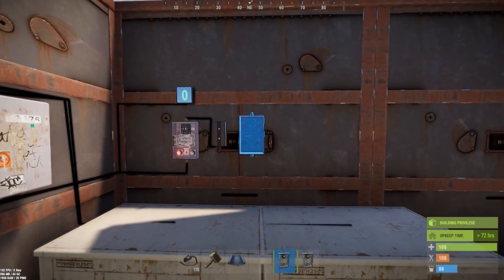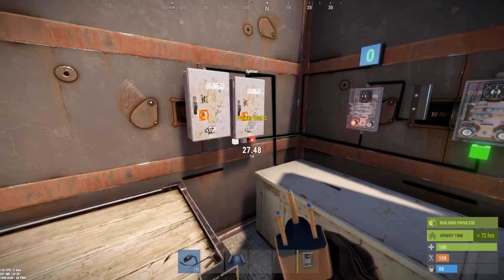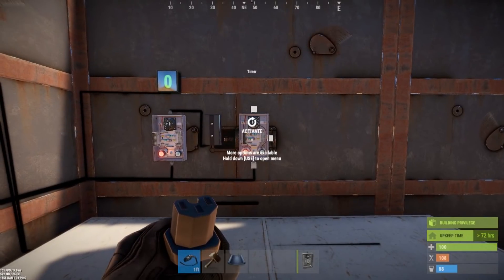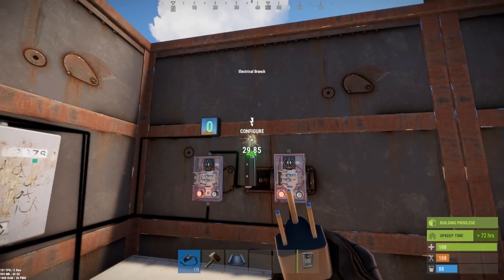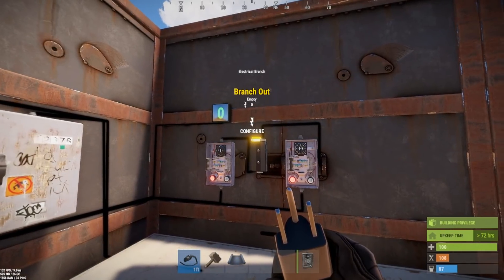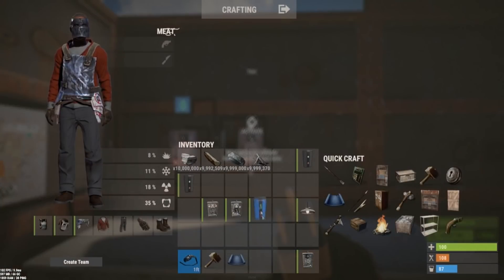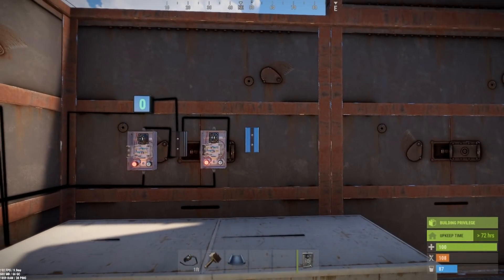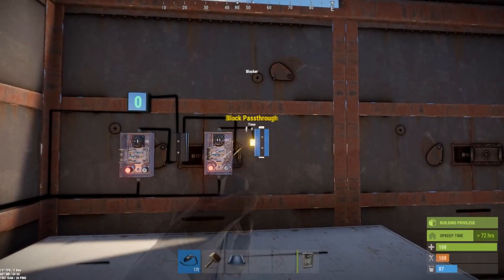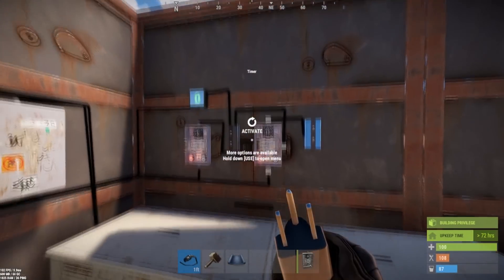We're next going to wire up our second timer and add some power to this as well. The toggle on of this timer actually does matter since it is part of the real circuit. So we're going to have the branch go into the toggle on, which is our power out, and then the branch out is going to go into the increment counter up. We're going to move into our blocker and wire the output into the block pass-through. This means that anytime this timer is ongoing it will block the pass-through, creating our delay — since this is our delay timer.